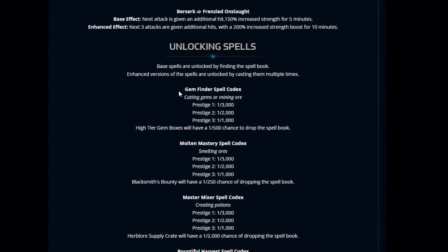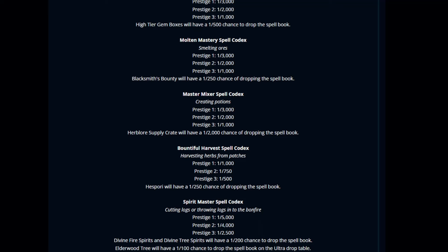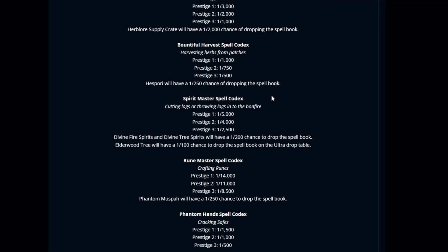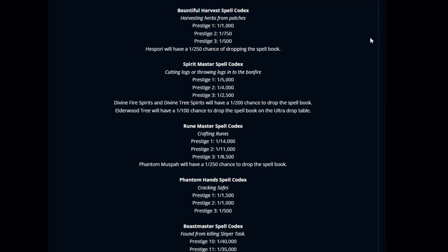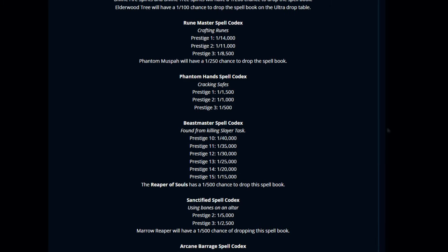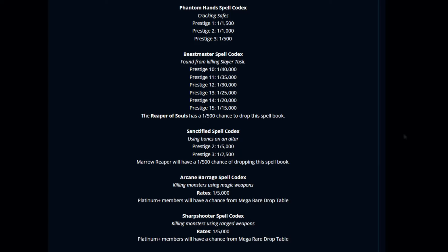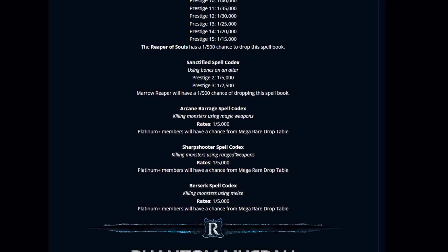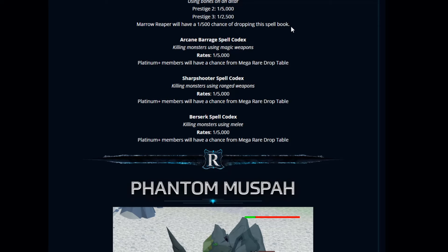Here's how to obtain these spells: Gem Finder Codex — cutting gems or mining ores. Molten Mastery Spell Codex — smelting ores. Master Mixer Codex — creating potions. Bountiful Harvest Spell Codex — harvesting herbs from patches. Spirit Mastery Spell Codex — cutting logs or throwing logs in the bonfire. Rune Mastery Spell Codex — crafting runes. Phantom Thief Spell Codex — crafting or cracking safes. Beast Mastery — found from killing player pets, and the Reaper of Souls has a 1 in 500 chance to drop the Beast Mastery Codex. Sanctified Spellbook — using bones on an altar, and the Marrow Reaper has a 1 in 500 chance. Arcane Barrage — Platinum Members Plus will have a chance from a Mega Rare drop table, also from killing monsters using magic weapons. Sharpshooter — killing monsters using range. And Berserk — killing monsters using melee. That's how you obtain those, guys.